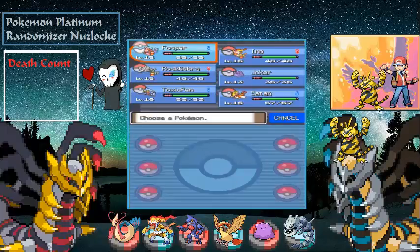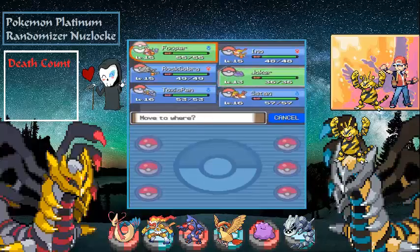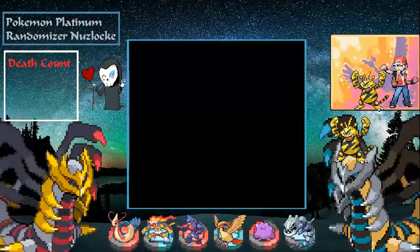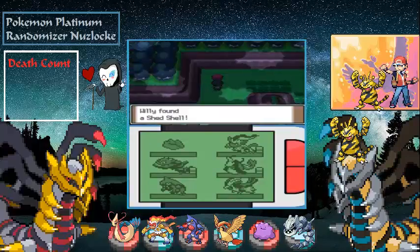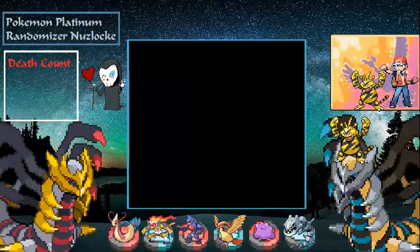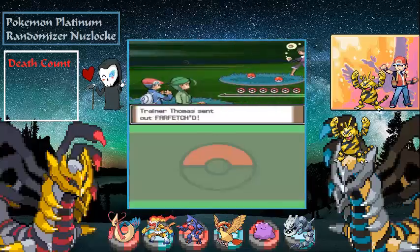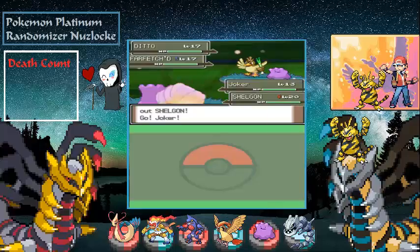Our Pokémon are going to be healed by Cheryl. The only Pokémon we really need to level up is Ditto. We find a Shed Shell, fight the last two actual trainers, then sneak past the rest, take Cheryl to the end, come back and get our encounter.